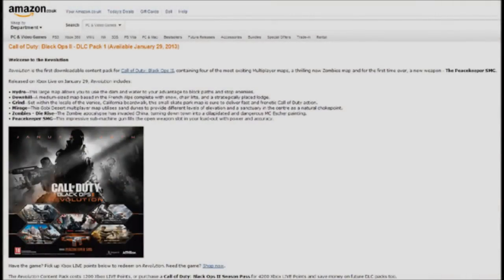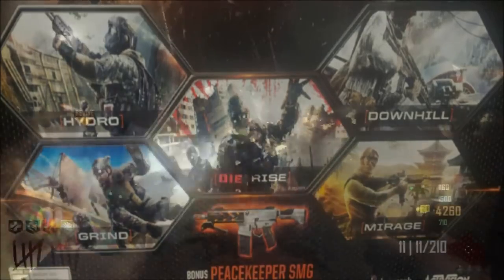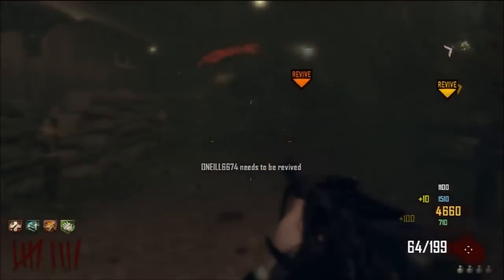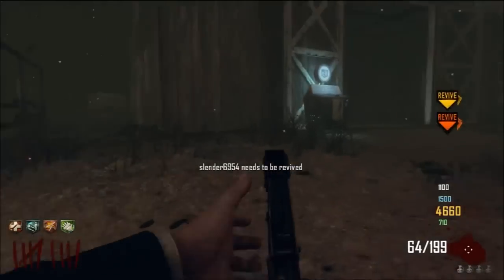So I'm going to work my way down from the multiplayer maps to the zombies map and finally the gun. Revolution is the first downloadable content map pack for Call of Duty Black Ops 2, containing four multiplayer maps, a thrilling new zombies map, and for the first time ever a new weapon — the Peacekeeper SMG. This Revolution map pack will be released on Xbox Live on January the 29th and one month later for the PlayStation 3.